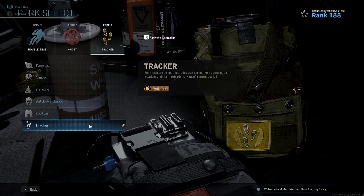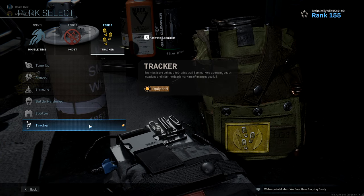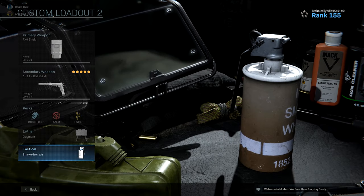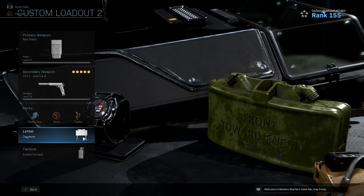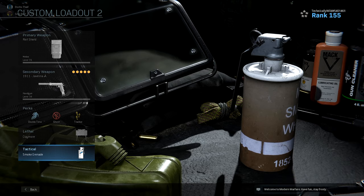For perk 3 I have Tracker. This really helps me playing hardcore headquarters, because if enemies are running around by the headquarters but not on it, I can just see where their footprints are going, track them down, and get an easy kill. For my lethal I have the claymore and for my tactical I have the smoke grenade — you can use whatever equipment you want, I just prefer these two especially in objective game modes like hardcore headquarters and hardcore domination.